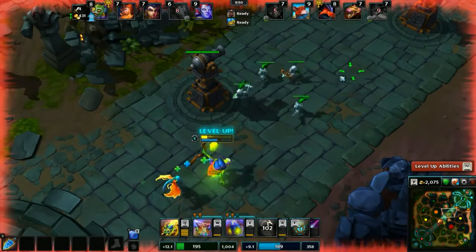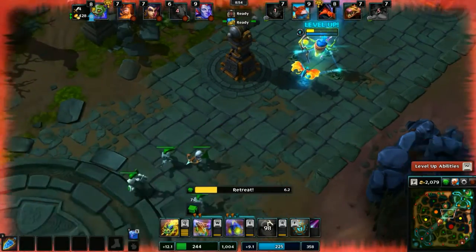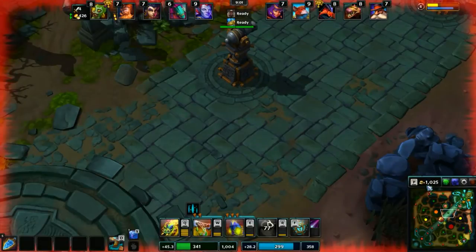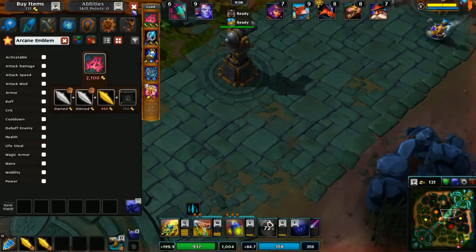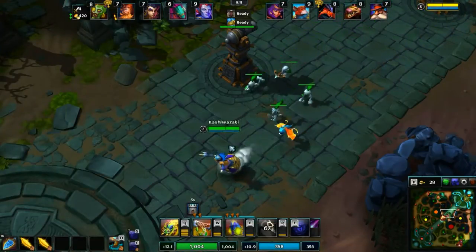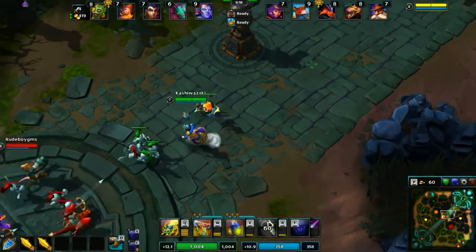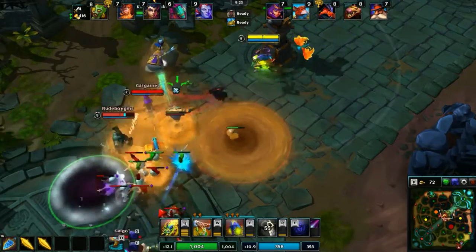We'll go ahead and just head back now. We have tons of money to spend and we're very low health, no reason really to stay in lane. So that worked out pretty decently — there was a good showcase of his ultimate. Go ahead and pick up our Rune Boots, get the emblem started, and pick up a health potion as well. Power Boots are also a good option for him — if you feel like you'd rather have more damage to sustain, definitely go with Power Boots.